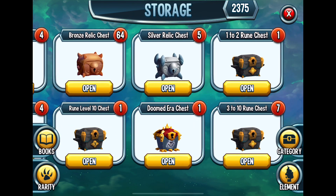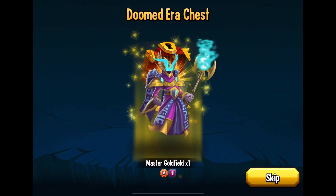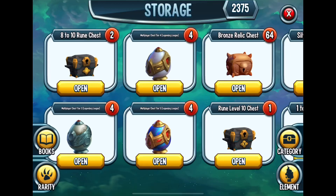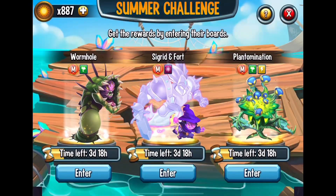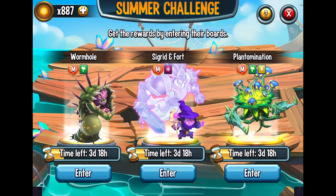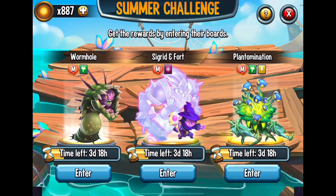I do want to open up this Doomed Era chest just to see what's inside, what type of monster is going to be in there. Master Goldfield — okay, I already have him, but that's still a pretty nice prize. I can use that to upgrade him. So now I have 887 coins, which gives me a little bit more confidence that I'll be able to find a Wormhole, and I'll record that on another video.